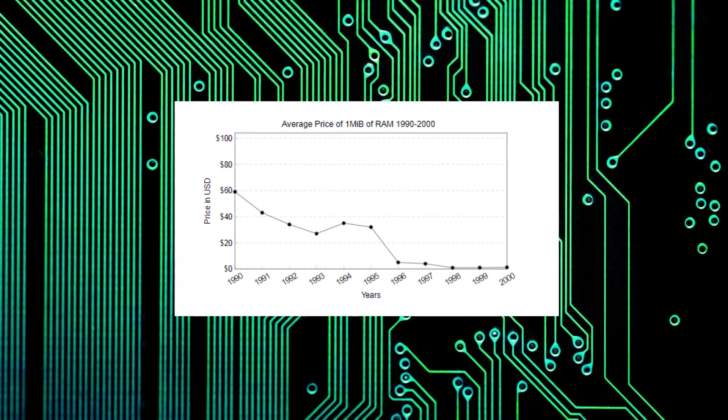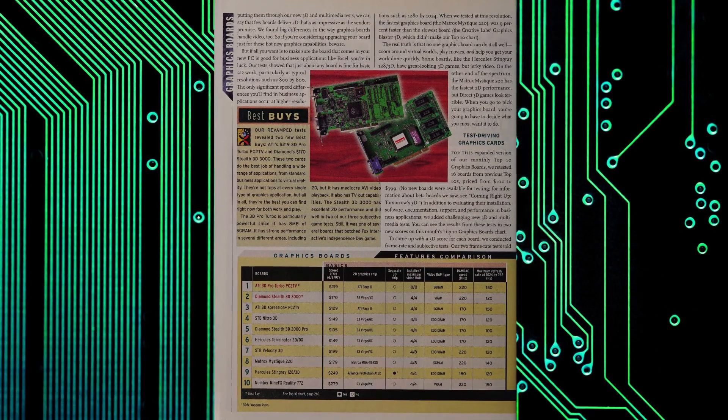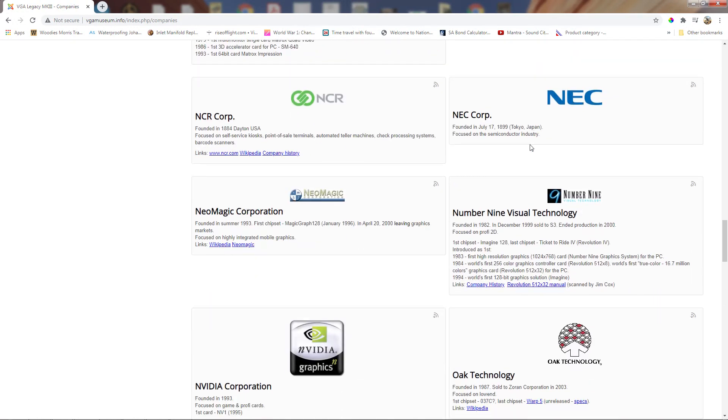This, combined with the decreasing price of memory, created the perfect environment for graphics card manufacturers to create dedicated 3D add-in cards for these games. Indeed, at one point there were as many as 56 companies trying to get into the market and provide consumer-grade 3D accelerators.